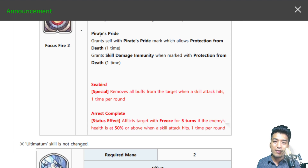Next is Pirate's Pride — grants self with Pirate's Pride mark, which allows protection from death for one time, just like the triangle mark effect from the battery. As long as Pirate's Pride is active, she's granted skill damage immunity, meaning she will not be taking any damage from any kind of active skill effects — only basic attack damage. That's not really common in the game unless you force opponents to use basic attacks, which is actually what happens in her team. Fate Core Red Mary belongs to the North One Frosted team, which revolves around Fate Core Shofregan and Fate Core Valentina, who make sure opponents resort to their basic attack skill.